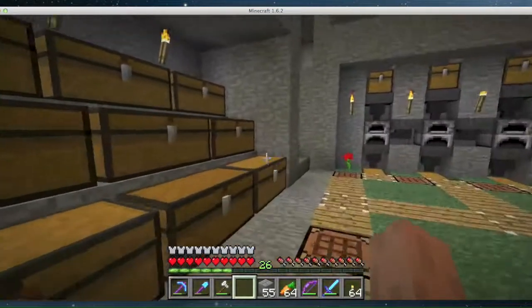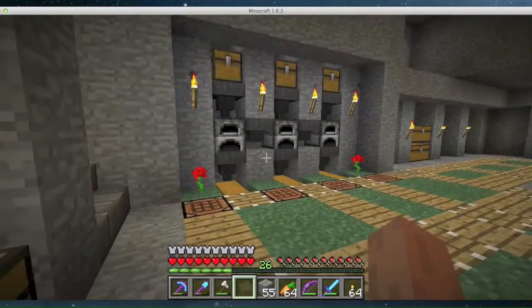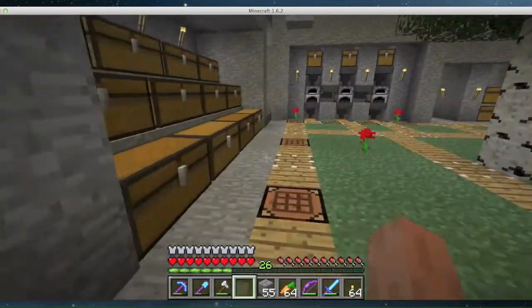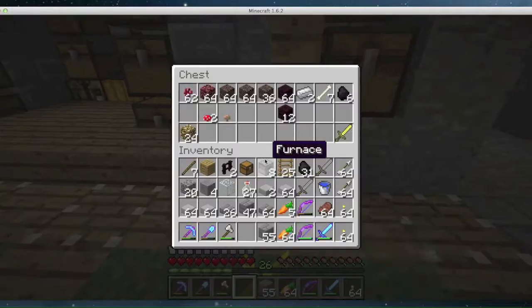I've got plenty of glass; I should make some bottles. I don't exactly know much about bottles, but there we go. Let's see — that'll do. Now we've got plenty of bottles, and we need to fill them with water and get ourselves some nether wart. I do have some nether wart that I got from the dungeon. I put that in the chest over here. I've had soul sand for a long time and I've got plenty of it. Enough nether wart.